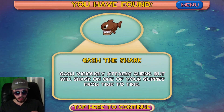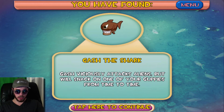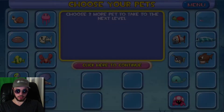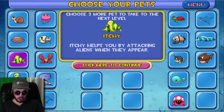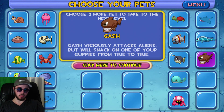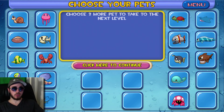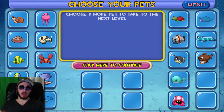Gash the shark. Gash is going to viciously attack aliens, but will snack on your guppies from time to time, so he's going to act like a carnivore. But instead of dropping diamonds, he will do heavy damage to our enemies — the aliens that come into the tank. Very similar to how Itchy operates, just a lot more damage. So Gash is a lot more valuable most of the time. I'll probably wrap it up here. This has been Will Middleton — thanks for joining me and I'll see you in the next video.